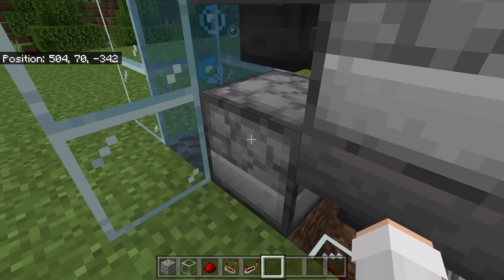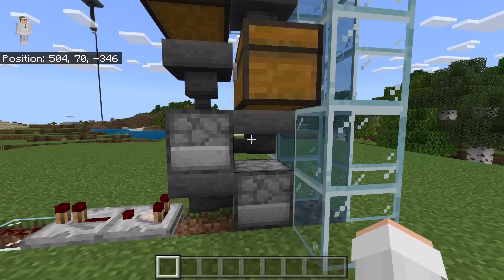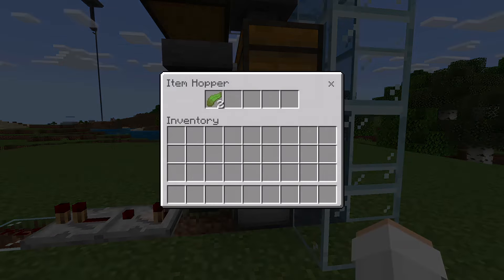That will cause the dropper to drop a charcoal. At this point, check this hopper to see if any kelp is in it — if there is any kelp in it, take it out. I am now going to do a quick fly around so that you can check and make sure you have made this farm correctly.